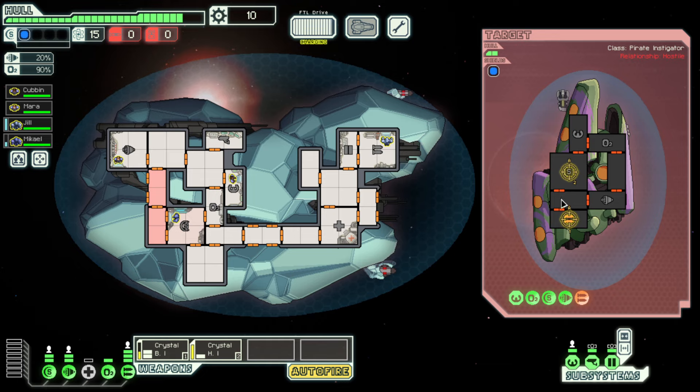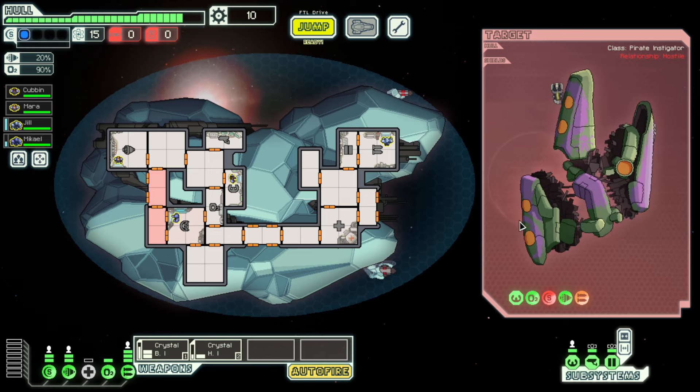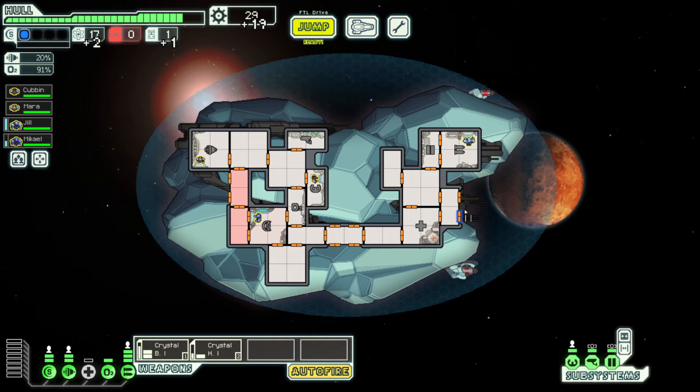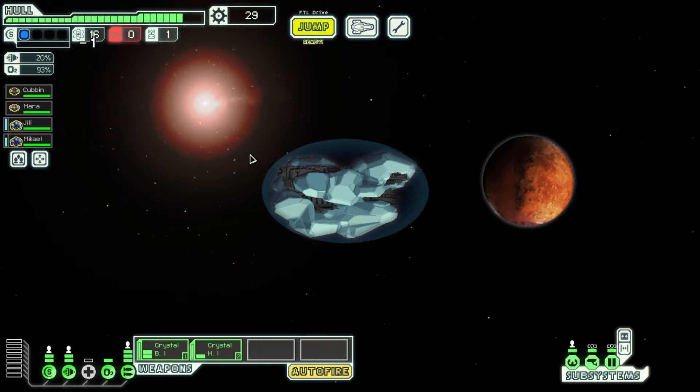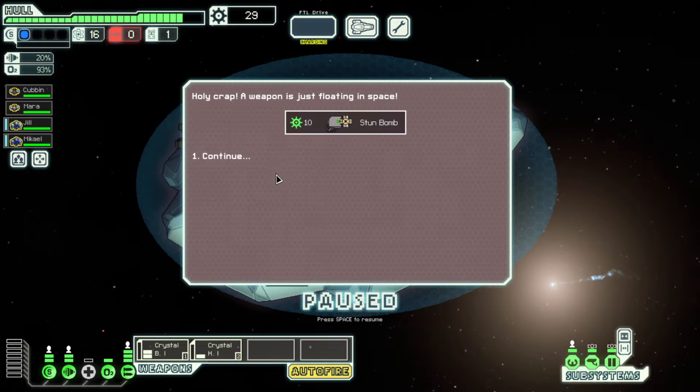We definitely need new weapons soon-ish. These two weapons — they're good. Three shots, four damage in total. One, two, and then two — so we can do four damage. We can pierce shields, which right now is amazing. In a little while, not so amazing. Once we get past two bars of shields it'd be fine.